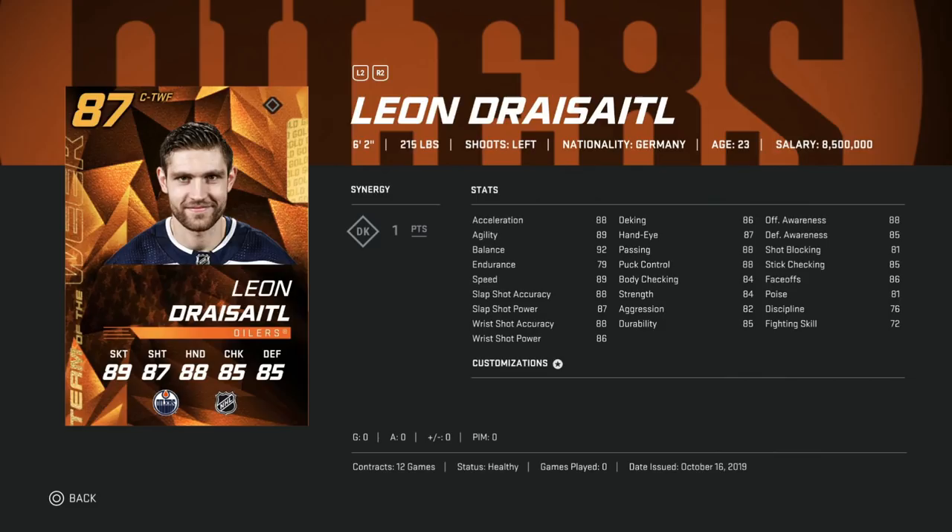Next up is the 87 Leon Draisaitl. Unfortunately, until a master set Leon Draisaitl comes out, these cards are pretty much useless. His speed is still pretty slow at 89 and under, and being 6'2", 215 means he'll play a little sluggish. That 79 endurance is a stat people overlook too much. If you have high-90-speed guys and you're getting blown by by someone slower, it's likely because their endurance is lower. He already has mediocre speed, and that low endurance means he'll run out of it even faster.